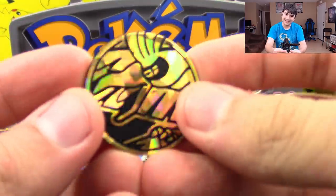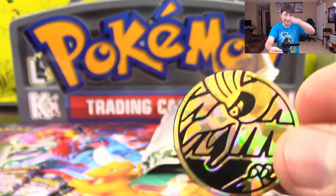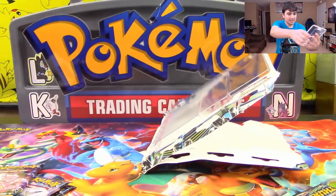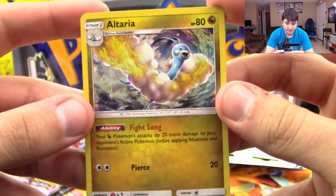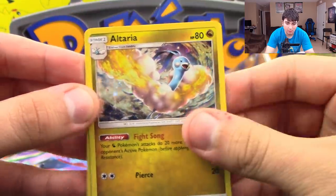Especially with Ho-Oh, because I don't think we have too many Ho-Oh coins out there. Better look at the coin right there. It's kind of weird for me doing this with no green screen, so yeah, just something different we're trying to do. Right here is a closer look at the Altaria — it's the exact same one from Dragon Majesty, alternate art.